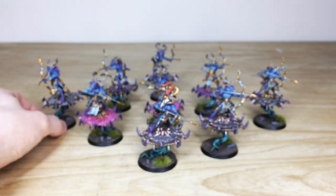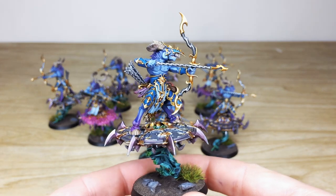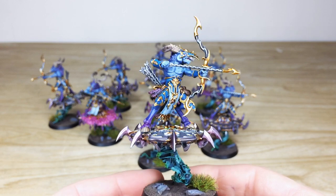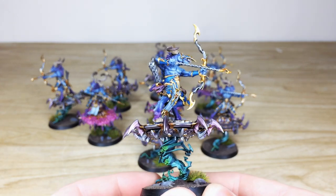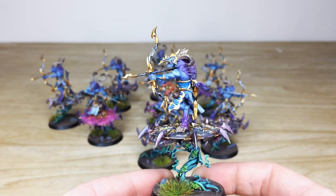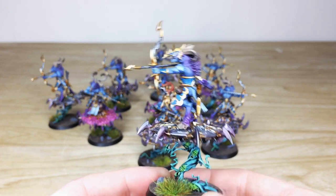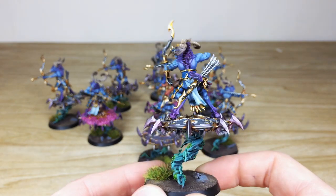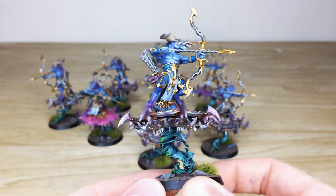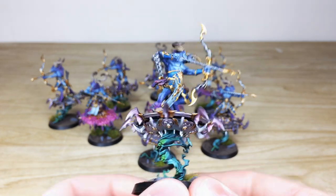Pulling forward one more for you guys to have a look at — a really lovely model to work on. You've got armor, flesh, and metalwork, which gives a really lovely palette to work on from a painting perspective. There's a lovely purple tinge and a nice purple-to-blue transition on the skin in some areas. The discs have lovely purple metallic on them, and there are more faces flying around in that smoke, which really shows that etheric, evil energy.